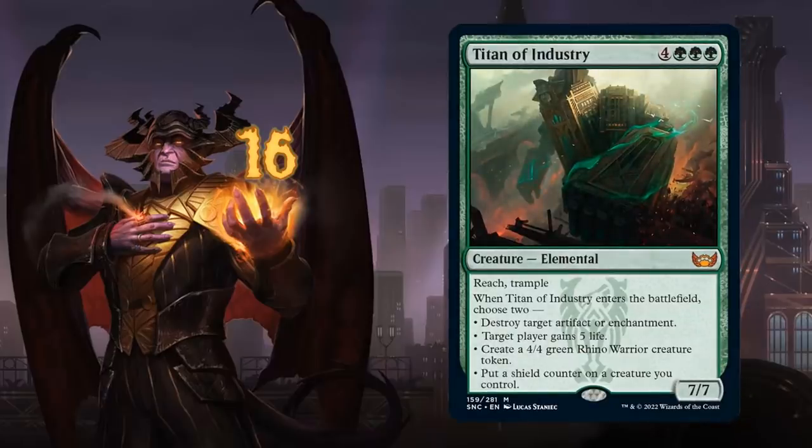At number 16 we have Titan of Industry, a 7-mana 7/7 elemental with reach and trample. When it enters the battlefield we choose two modes: destroy an artifact or enchantment, target player gains 5 life, create a 4/4 green rhino warrior token, or put a shield counter on a creature we control. The default will likely be shielding the Titan itself and making the 4/4 token — giving 11 power and toughness for 7 mana, with 7 of that protected by the shield counter.